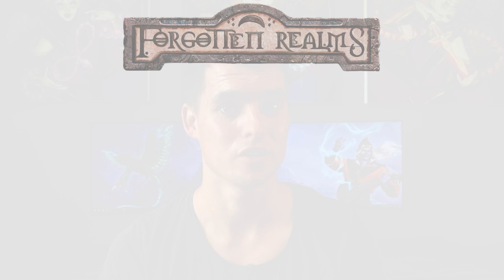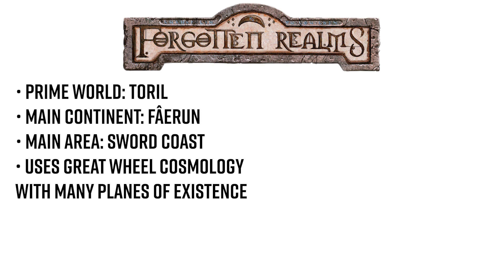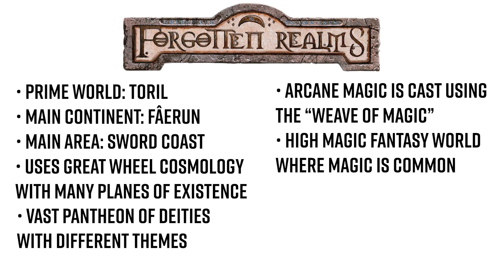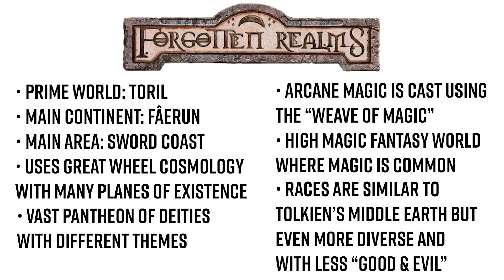To sum things up: the Forgotten Realms mainly focuses on the world of Toril, the continent of Faerun, and the region of the Sword Coast in newer editions. It has a vast cosmology and multiverse of planes ranging from heaven and hell to shadow and nature realms, and a vast pantheon of deities who bestow clerics, priests, and paladins with magical powers. There is a Weave of Magic used by arcane practitioners, magic is fairly common but varies by region and edition, and the races range from humans, elves, halflings, and dwarves to gnomes, dragonborn, tieflings, goblinoids, and various other creatures including dragons.